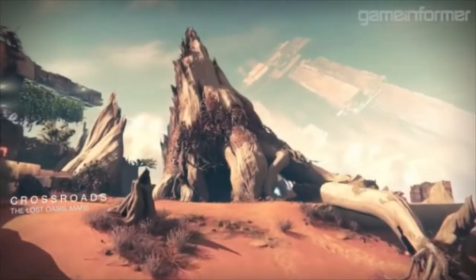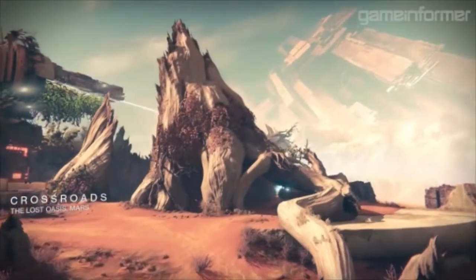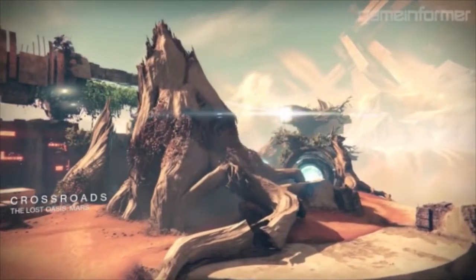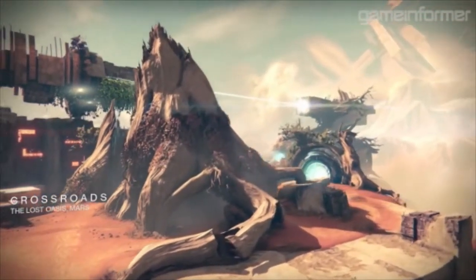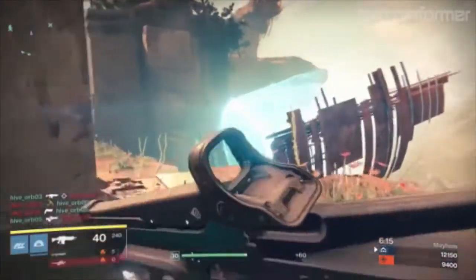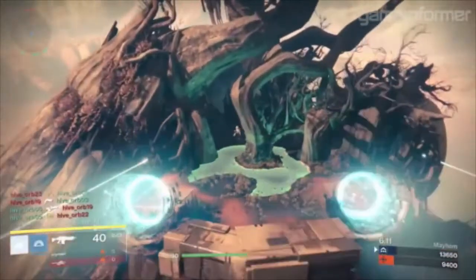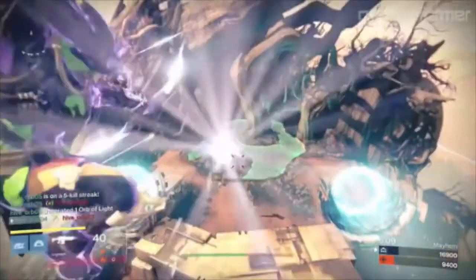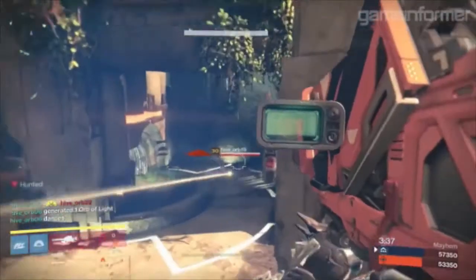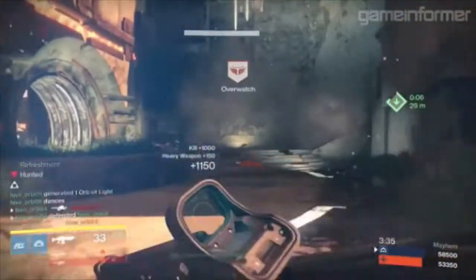Next up is Crossroads, located on the lost oasis of Mars. This map features Vex structures including teleporters, which is a pretty cool addition to Crucible maps since we haven't seen anything like this until the Taken King. This map is a really good showcase for mayhem matches, since it allows players to launch themselves into the air and teleport away while their special attacks quickly recharge.